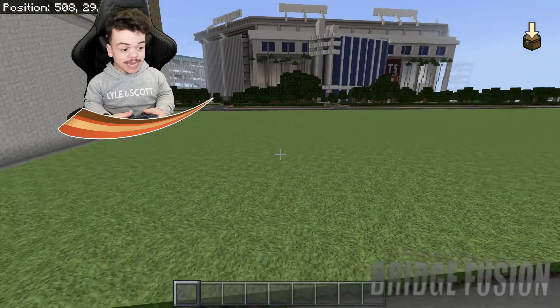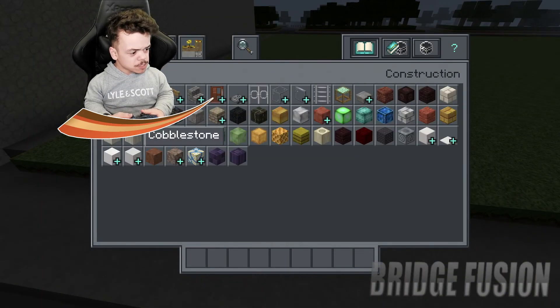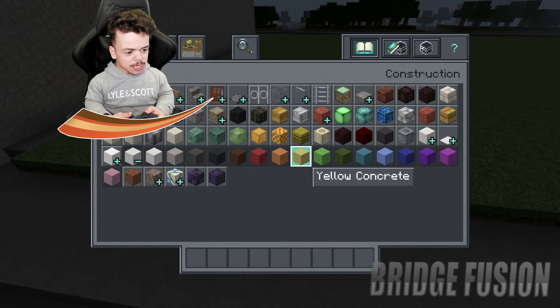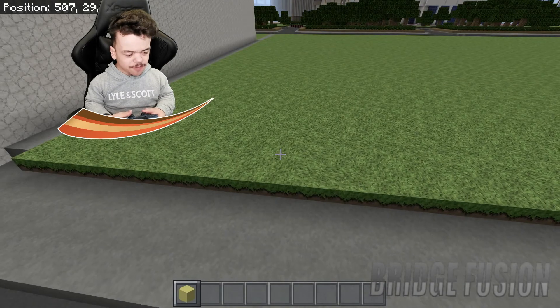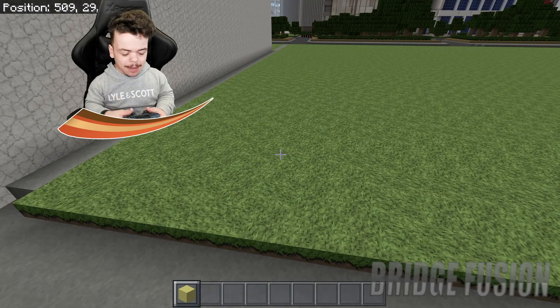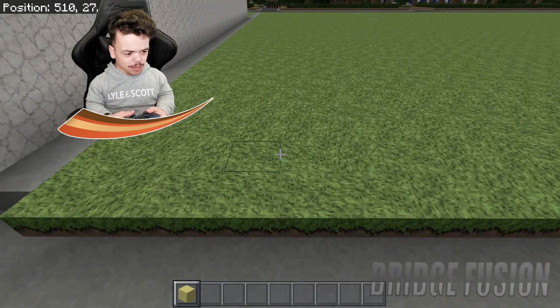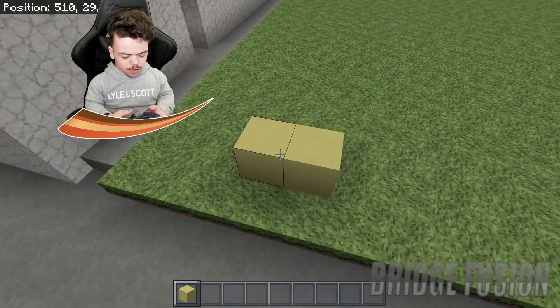We'll be back to do the interior. First things first — what makes this McDonald's so cool, being in Paris, is that it's got a massive M for McDonald's. It does also say McDonald's on it but I'm not going to have room for that one unfortunately.